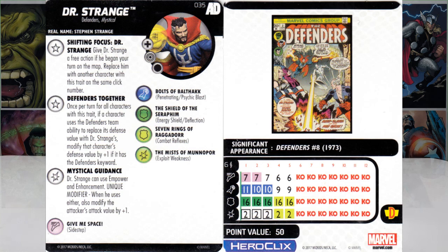His special damage power: Dr. Strange can use Empower and Enhancement — that's amazing, especially since you're already hiding behind somebody. And then the Unique modifier: when he uses either, also modify the attacker's Attack value by plus one. So he's basically giving you an RCE (range combat expert) or CCE (close combat expert) when making attacks, but you have to split it half and half. Pair him with WizKid — that's 75 points of 'I'm going to shoot you from a million miles away.'